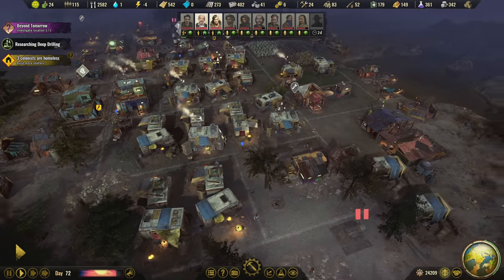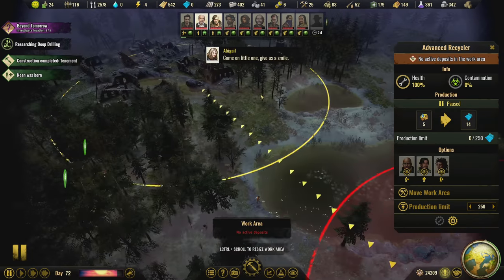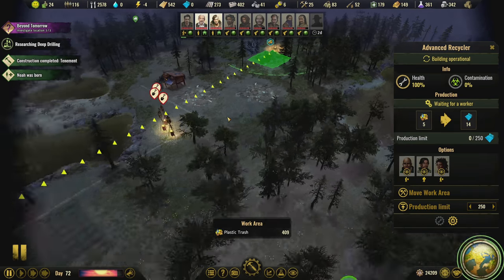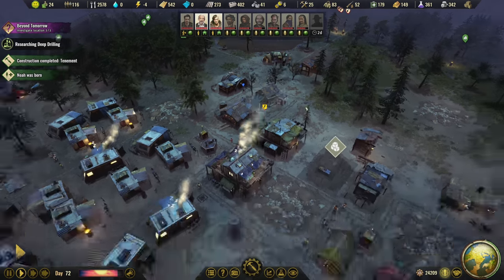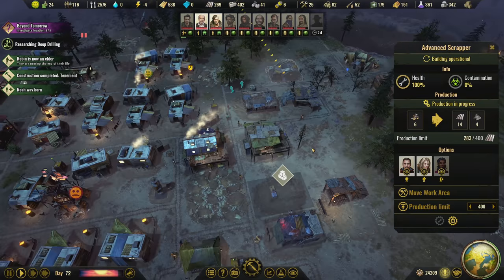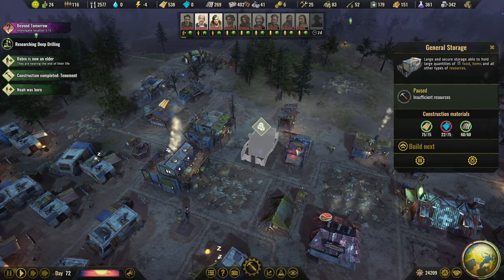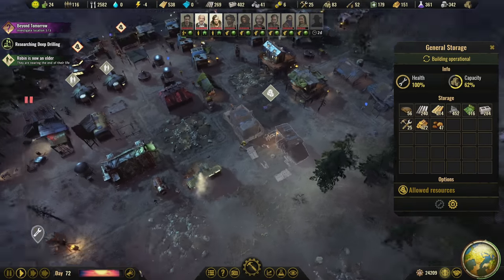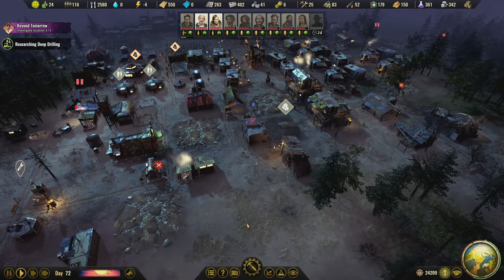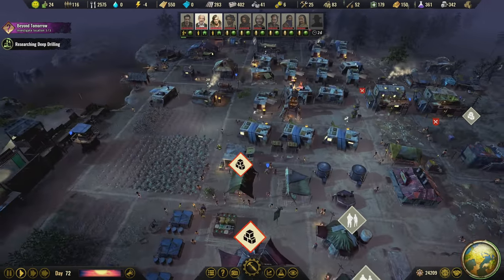Guys, this has been a kind of disorganized episode. I set out with a goal and kind of accomplished it — I wanted to take care of all of our inadequacies. I think we did okay: moving some buildings around, getting metal scrapping going, providing homes for everybody. We have another tenement now and could upgrade it with plastic later. Energy-wise we're doing really solid — only a four deficit at night now because of the wind turbines. That's awesome.